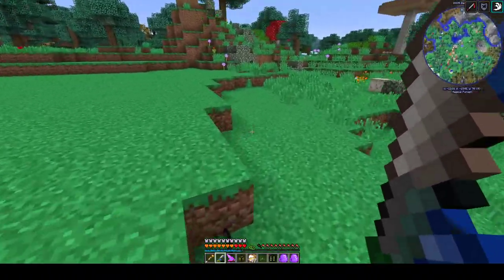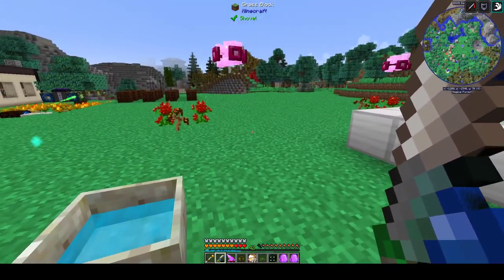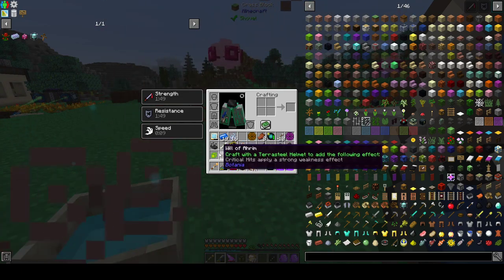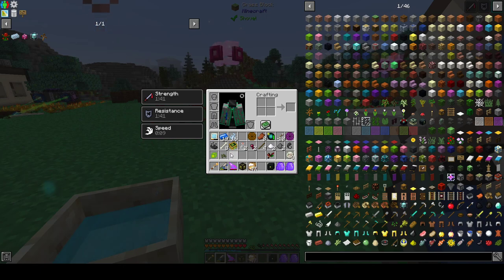This fight we definitely got more than last time. Things you get from the upgraded Gaia fight: we got some Mana Steal, some resources and runes. Interestingly, we got runes of Sloth, which are kind of hard to make, so that's cool. We got a bunch of Gaia Spirits. We got this thing called the Will of Arrim — craft with a Terrasteel helmet to add critical hits apply a strong weakness effect. There's a total of six of these and you can put all six on a single Terrasteel helmet, which makes it really OP. Relic shader grab bag, whatever that does.